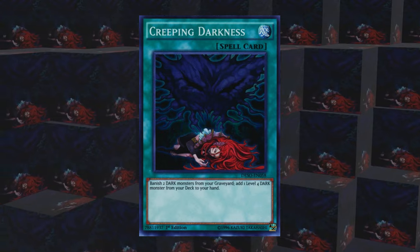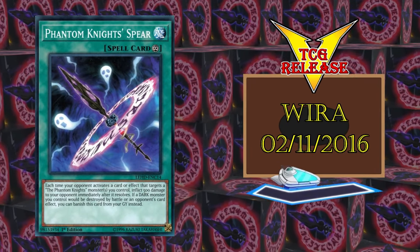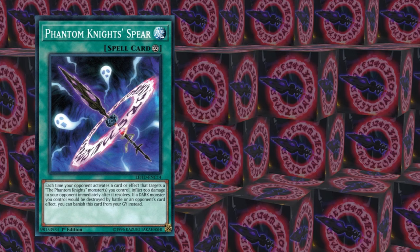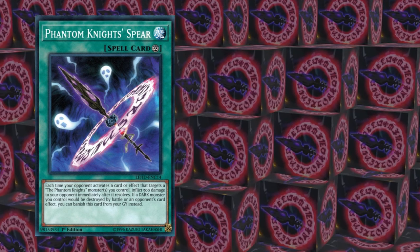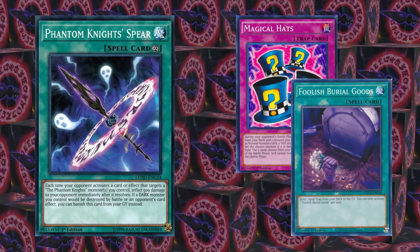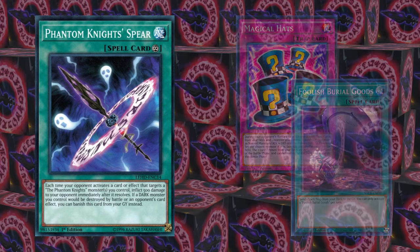Phantom Knight's Spear is PK support, but it does have a second effect — a graveyard effect. Banish it to prevent destruction of a dark monster by battle or card effect, once. I don't think that this card is worth running as discard fodder, but maybe as a Magical Hats target, or maybe in a Foolish Burial Goods toolbox. This card is honestly borderline as dark support, but I wanted to be thorough.